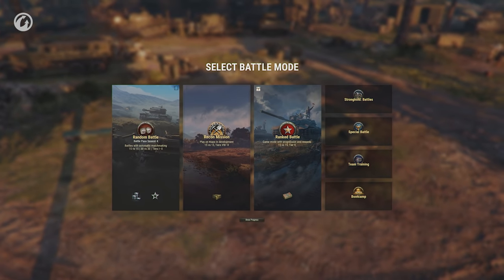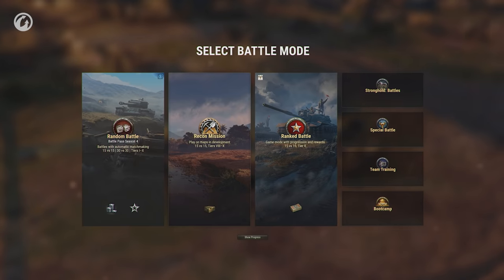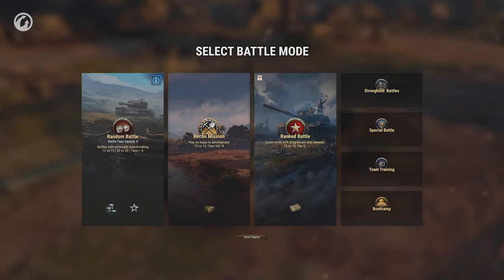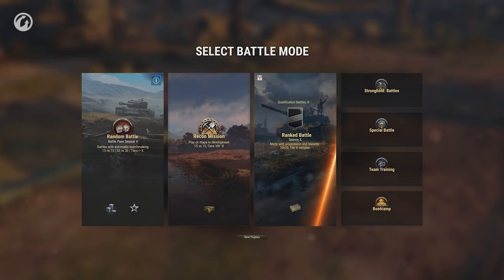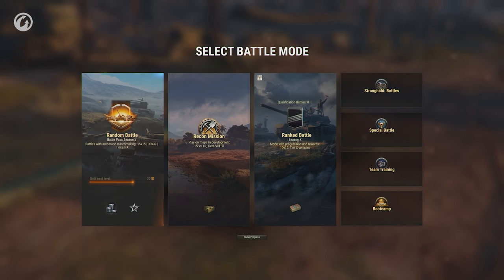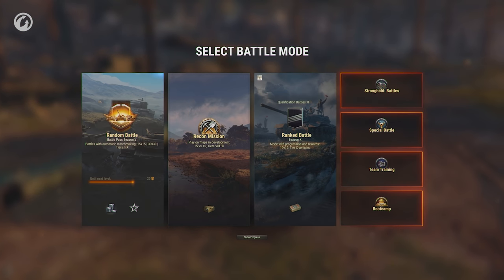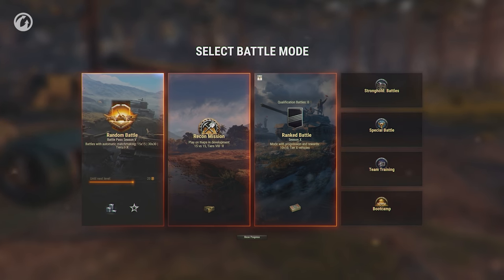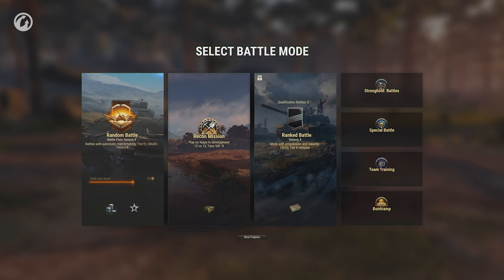The interface for selecting game modes has become more spacious and much more informative. Now you can find out everything you want about a particular mode, learn its rules, and view its rewards. The Show Progression button will display your successes — for example, your division in Ranked Battles or Battle Pass level. The mode windows are divided by size. Standard and Permanent modes are on the right side; to their left are Random Battles, as well as popular and temporary modes that can be of interest, such as Recon Mission.